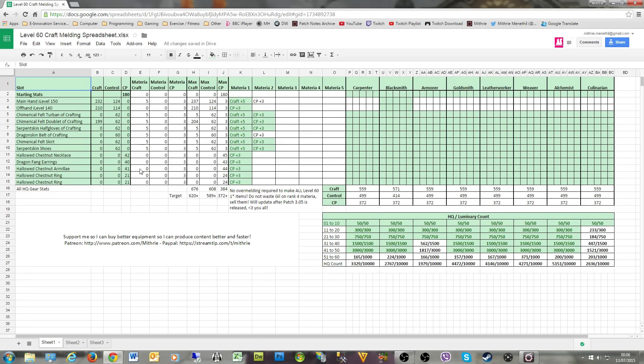In the spreadsheet I've listed all the items I've discussed — the high quality versions, since that's what we're interested in. I was able to high quality every single piece myself using the rotations I've already shown; it was very easy and didn't take long. The main hand tool is item level 150 and the offhand tool is item level 140. I worked out the targets were 620 craftsmanship and 589 control, and this spreadsheet confirms that with the minimum amount of materia you will reach those targets.